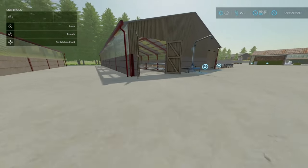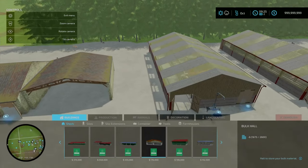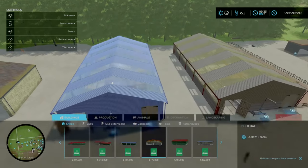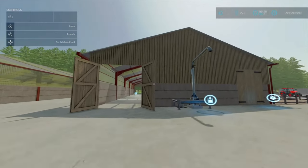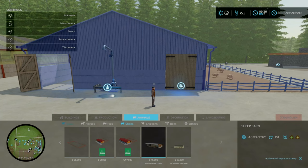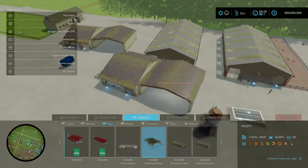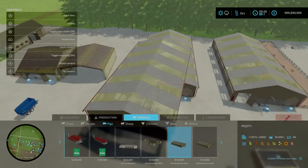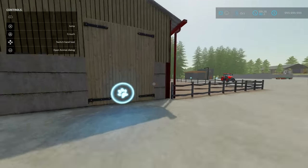The last pigsty is pretty much the same as the previous one — the only difference is this one has no outside area whilst the other one does have the outside bit. This is also 12 slots on console. Prices: both sheep barns are £45,000. The large pig barn is £45,000, the medium pig barn is £40,000, and the one with the outside bit is £45,000.